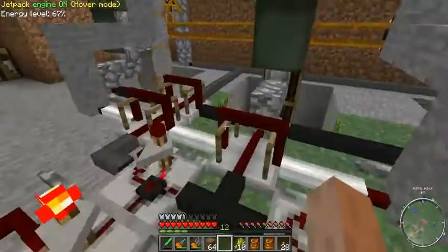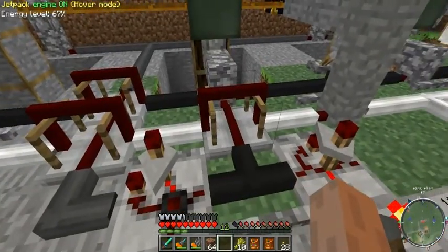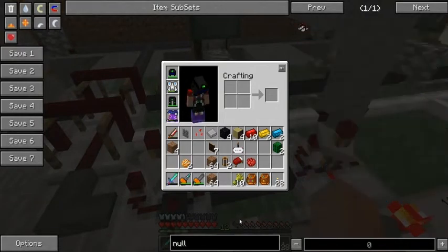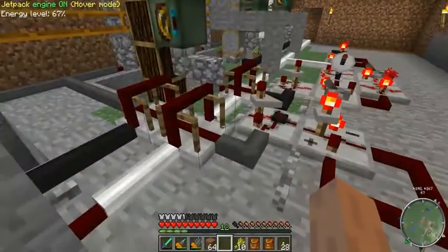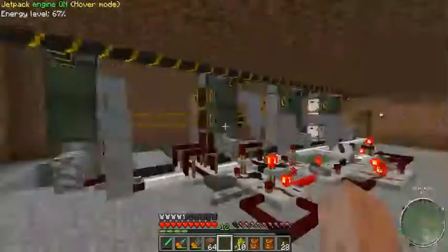Now you'll notice something over here — this is called a null cell, another of the RedPower logic gates. Let's go ahead and pull up its recipe. The stone red wire is a little bit different than the stone wire in that it takes a stone wafer and a red alloy wire to construct. I just got a few of those in there for ease of use and compactness.